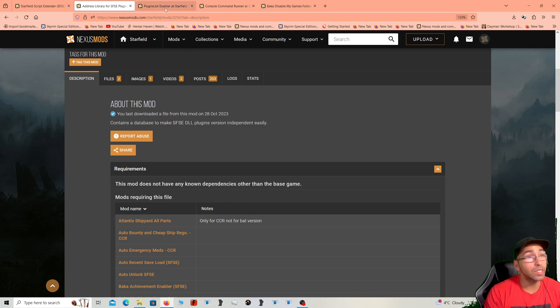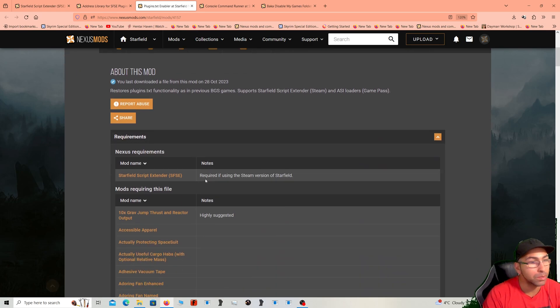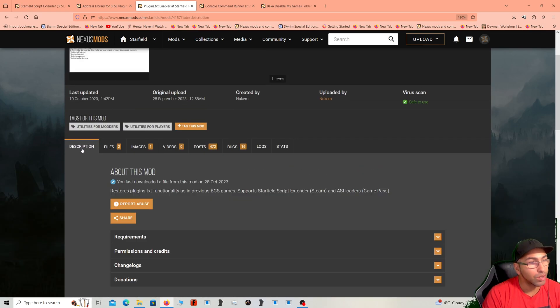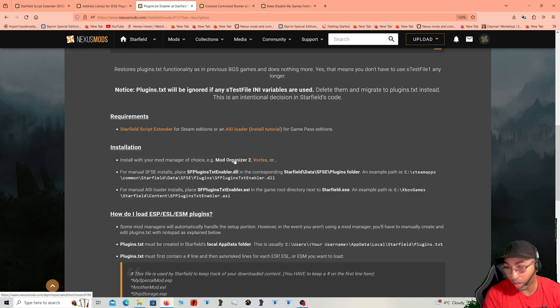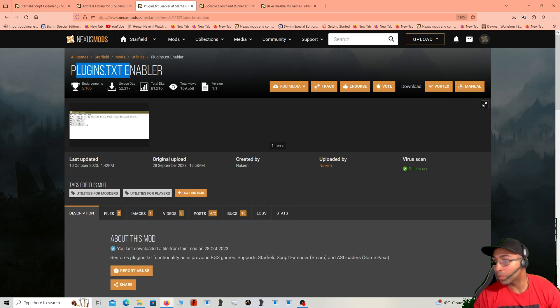Once you have Address Library installed, the next mod you're going to want is Plugin Text Enabler, and this mod is essential until the Creation Kit comes out. It's a little bit more involved than SFSE but not complicated — there are just a few more files to deal with. This mod requires Script Extender. You can install it with your mod manager of choice — Vortex or Mod Organizer 2. Almost every mod you download is going to have an ESM file, and you're going to have to input the ESM file name into the Plugin Text Enabler's file.